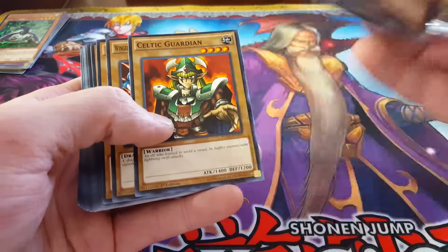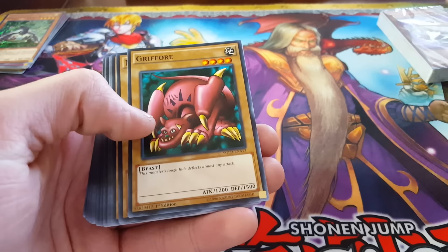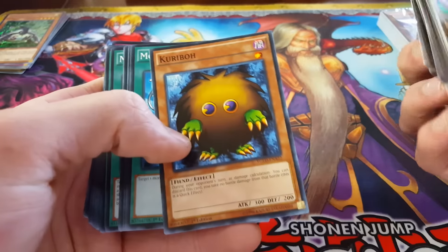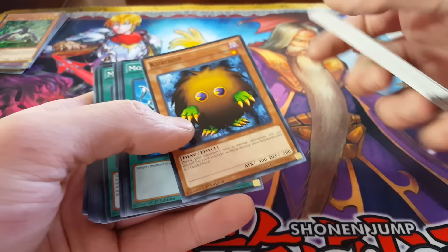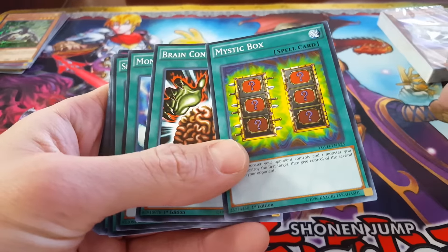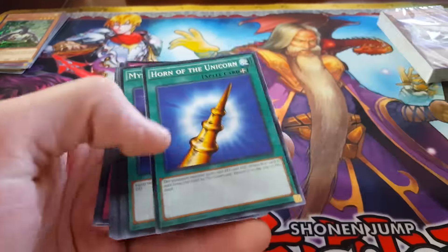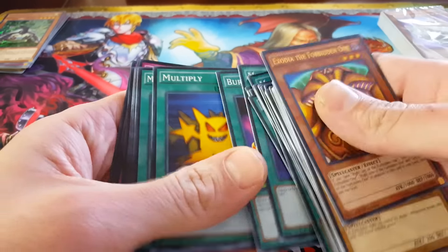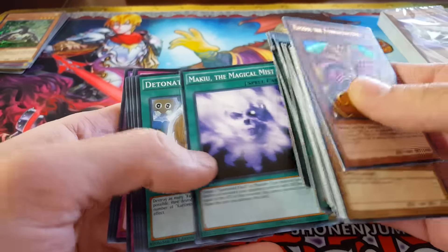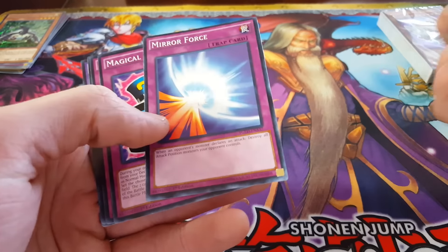We are going down memory lane, y'all. Winged Dragon, Guardian of the Forbidden One, Feral Imp, Beaver Warrior, Gryphon, Mystical Elf, Giant Soldier of Stone, Mammoth Graveyard, Kuriboh the classic. Monster Reborn, Swords of Revealing Light, Mystic Box, Brain Control, Monster Recovery, Spell Shattering Arrow, Horn of the Unicorn, Mystical Moon, Burning Land, Multiply, Maikuu, Makiyu, The Magical Mist, Detonate, Polymerization the classic, Black Luster Ritual to get your soldier.